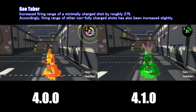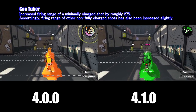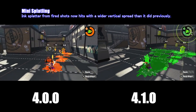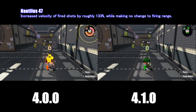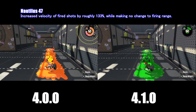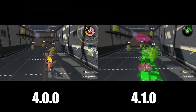For the GooTuber, there has been an increased firing range of non-fully charged shots by roughly 27%. For the Mini Splatling, ink splatter from fired shots now hits the floor with a wider vertical spread than it previously did. For the Nautilus 47, there has been increased velocity of fired shots by roughly 133% while making no changes to the firing range.